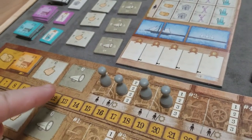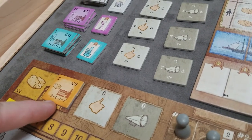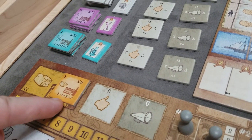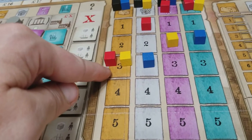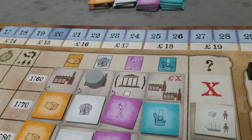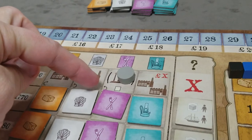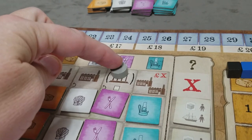A good rule of thumb just for the first round is to base your price on your maximum production. With two shifts I'm able to produce three goods, so I priced it such that I can sell a maximum of three goods to the English domestic market. The next step of the first round, in reverse order, all players will get to do an abridged stock action.